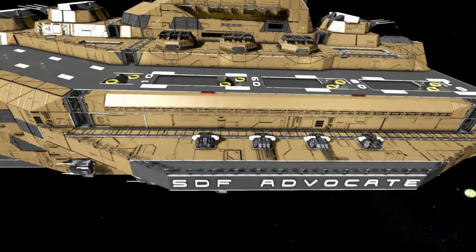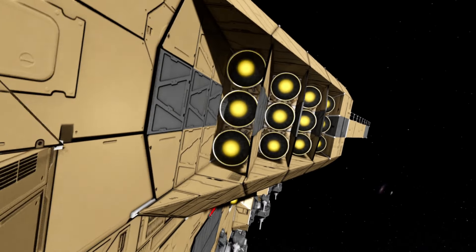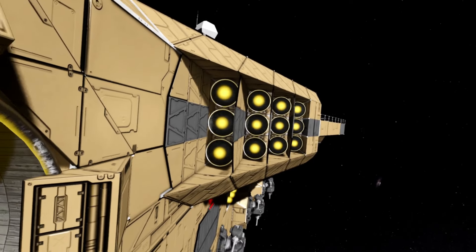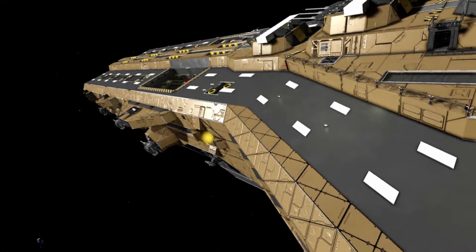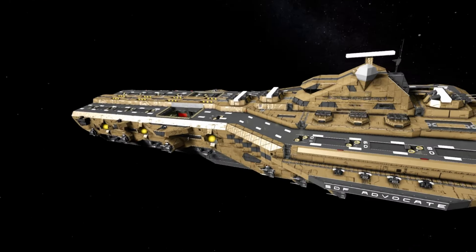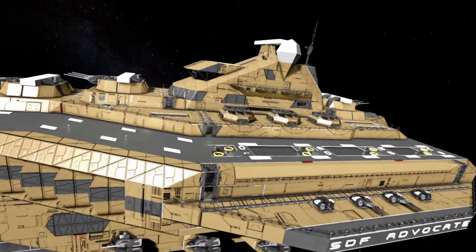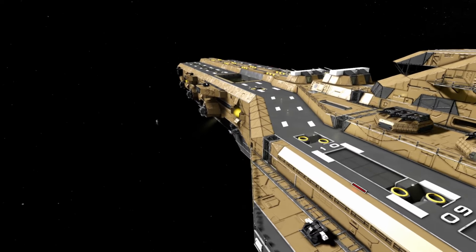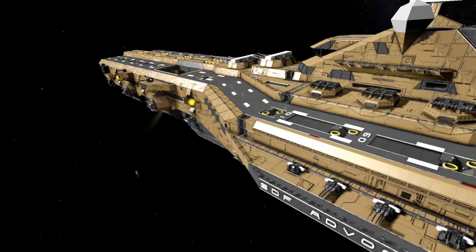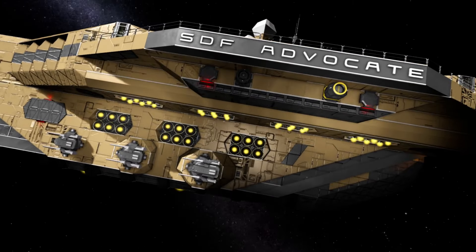These vented thrusters on the sides pointing forward are the main braking thrusters on the ship — also the best hiding spot on the ship. Hide-and-seek on this thing is very silly. These are also a detail stolen directly from the Sentinel, just upscaled. On the sides, more arty turrets because never enough arty turrets.